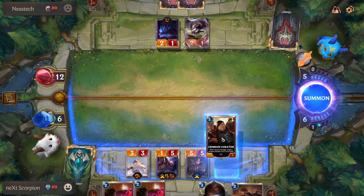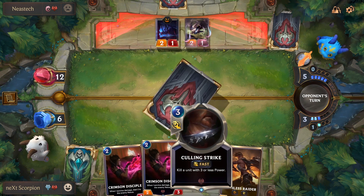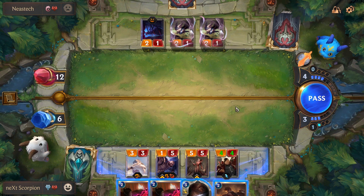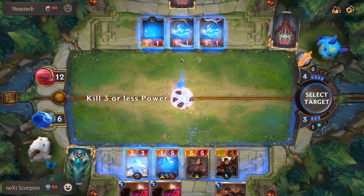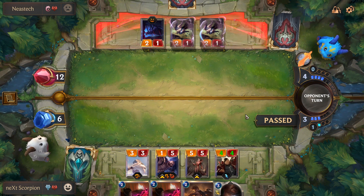I'm gonna play the Curator here and kill the Navorti with a Culling Strike. Oh my god, he actually has another Navorti — are you kidding me? I'm just gonna wait for him to attack first, maybe he does something else.